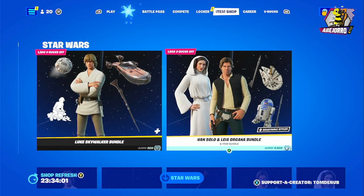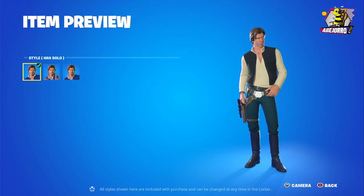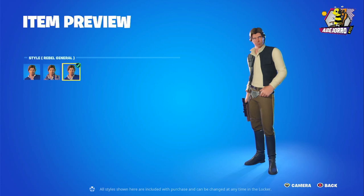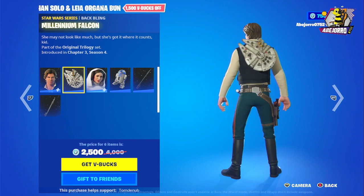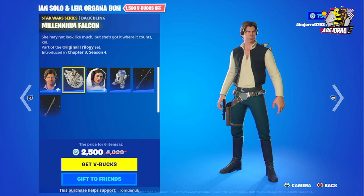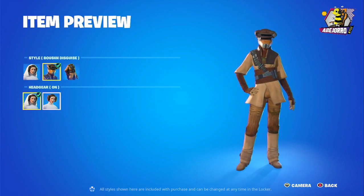The price is 2200 V-Bucks for this bundle. Then we have the Han Solo and Leia Organa bundle — the price for this one is 2500 V-Bucks. Han Solo comes in three different styles as well, and the back bling is the Millennium Falcon.